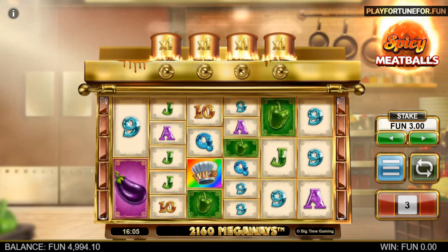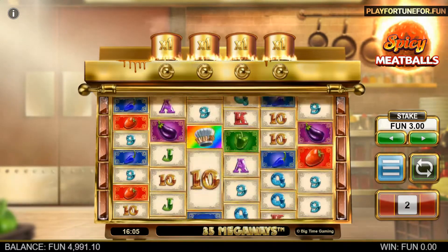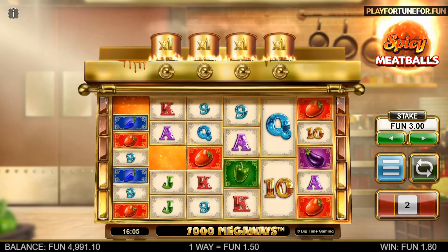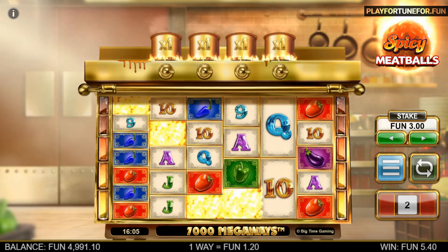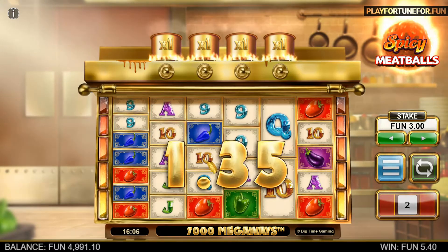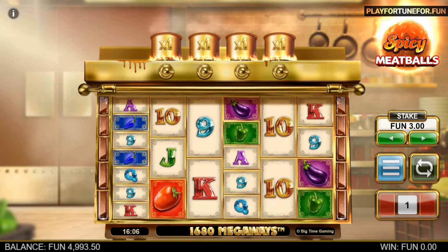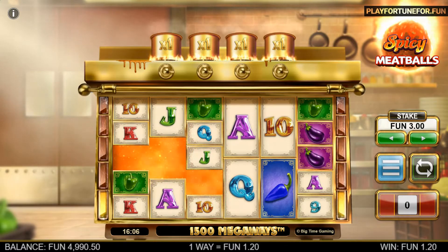The wild symbol found in Spicy Meatballs Megaways can only land on reels 2 to 5. A free spins mode is also available. Usually these are triggered by getting a certain number of scatter symbols on the reels, but here it is activated in a slightly different way — the free spins mode is triggered when you activate the falling symbols feature 5 times in a single spin.